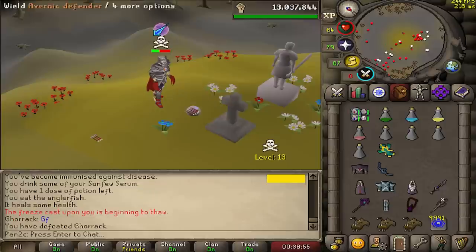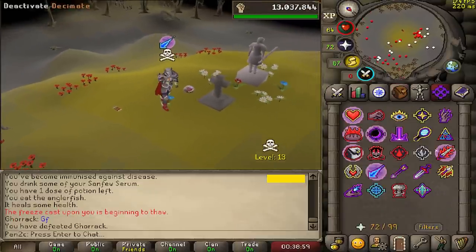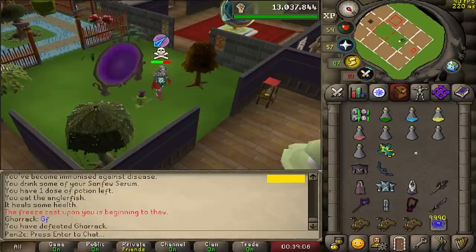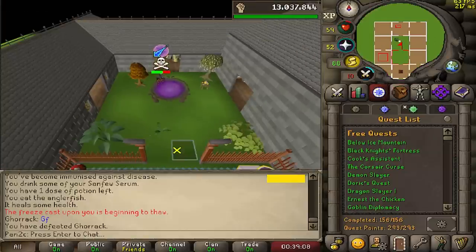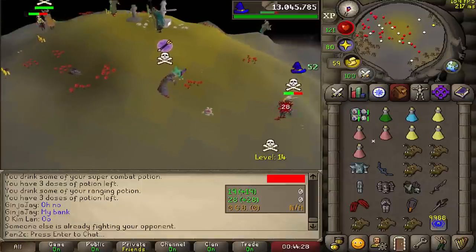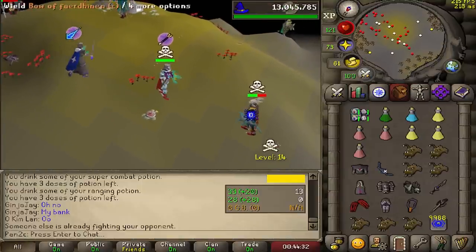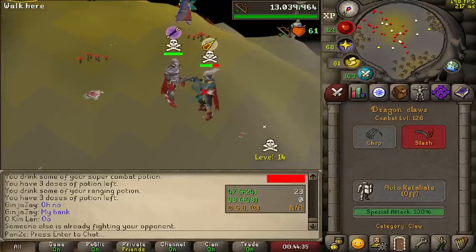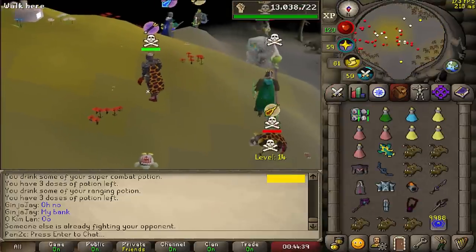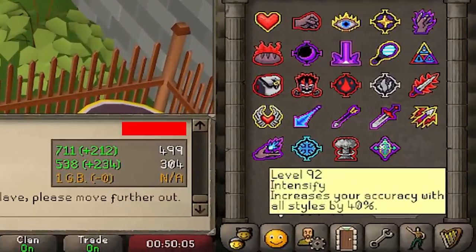Good fight bro — that's actually disgusting, holy shit. The dragon claws with the new prayers — I might even say the dragon claws are better than the Karassi now. The Karassi can max an 82 and it's very high accuracy, but the dragon claws are also insanely high accuracy and they can max a 100. Another divine PK — let's see if we can smash straight through that thing, and we most definitely can!